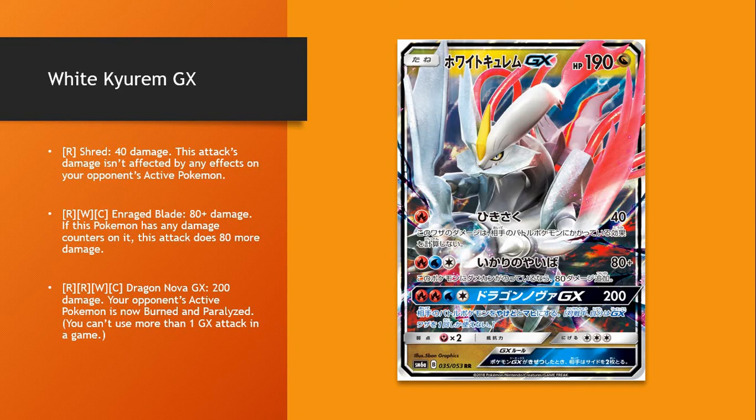White Kyurem GX looks like a good GX — 4 attachments for the GX attack, but will almost certainly OHKO your opponent. It's just got the crazy different fire and water type requirements that you need.